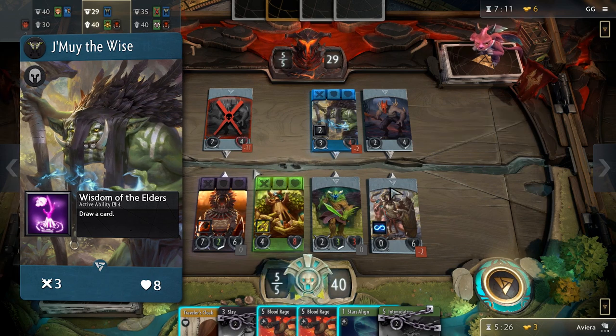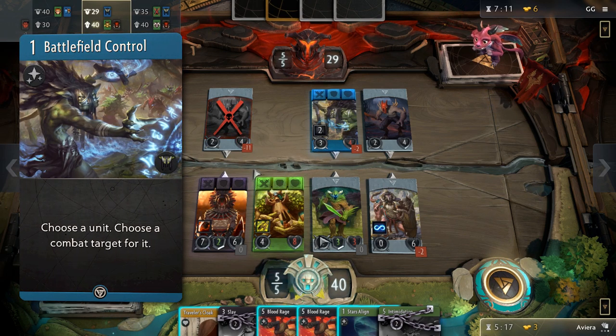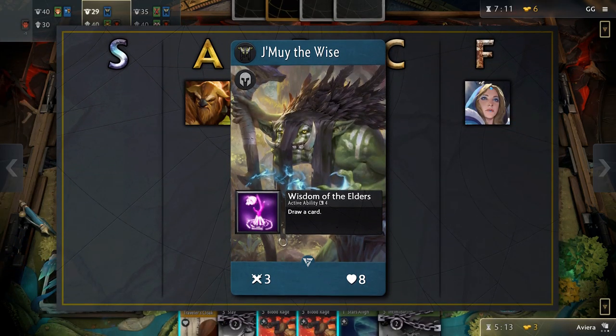Jumoi the Wise has decent stats for a blue hero but a very underwhelming ability. It draws you a card every four rounds — not very impactful. His signature card is very situational; it could possibly be useful at a specific time, but it is not strong enough to put Jumoi higher than the C tier.